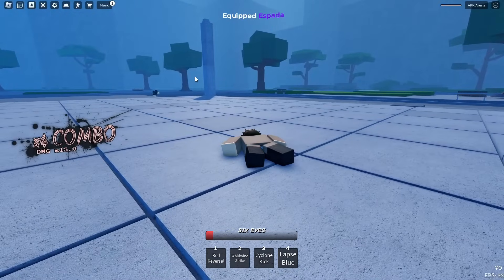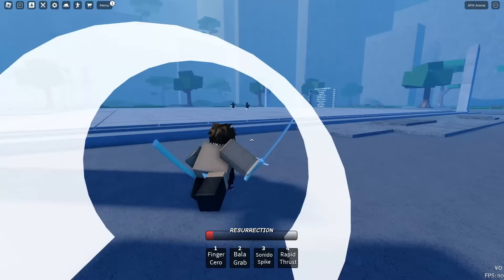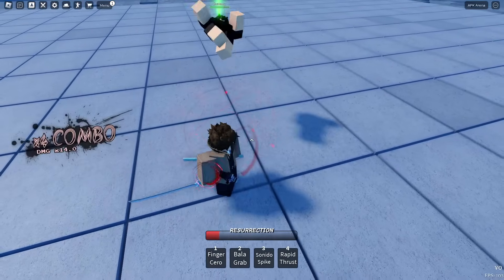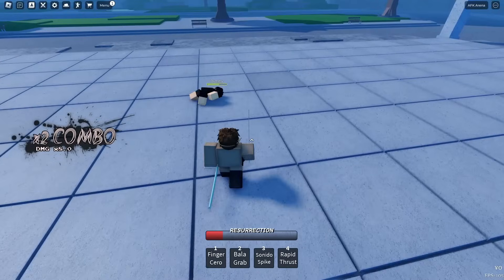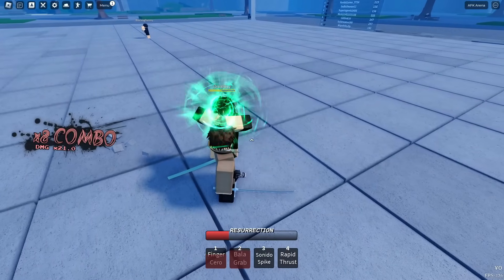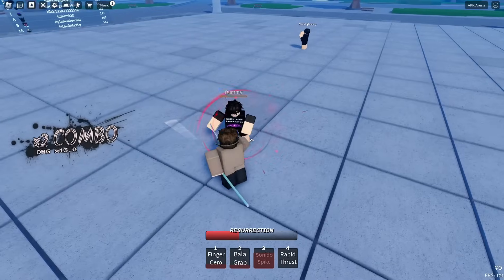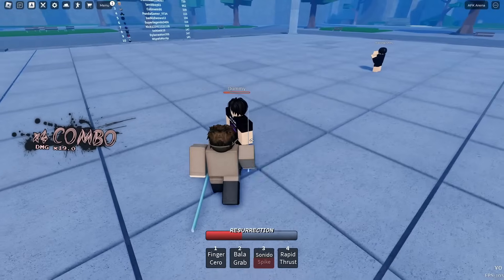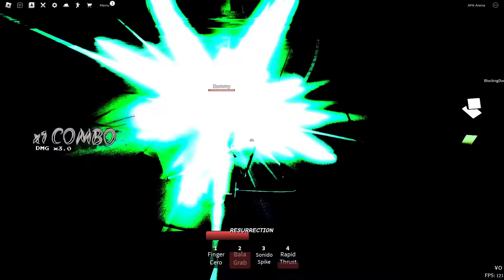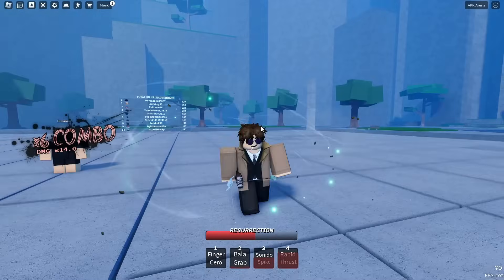Let's go ahead and move on to the last character before we go on to public servers, which is Okura, aka the Espada. So here's his sword right here. Here are the M1s — little red effects. The first move is called Finger Cero — just as I expected. Two is Bala Grab — pretty much like a Cero Grab, that's cool. Three is Sonido Spike — nothing really too crazy happened with that move, I can't lie. Four is Rapid Thrust. That's pretty much it for all the moves. Let's check out the ultimate — I don't know if he has one yet since he's early access, so he may or may not have it.